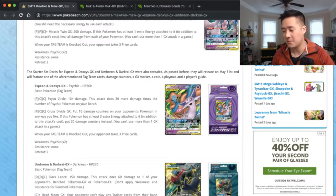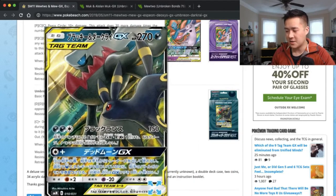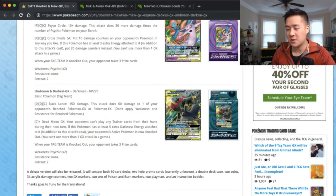The last card announced was Darkrai Umbreon — another interesting pairing, the art looks amazing. Dark Lance does 150 damage and 60 damage to one of your opponent's benched Pokemon — Umbreon always seems to have an attack like that. Then Dead Moon: for Colorless your opponent can't play Trainer cards from their hand, but if you have five extra Darkness energies your active Pokemon gets knocked out. That one doesn't sound that great.